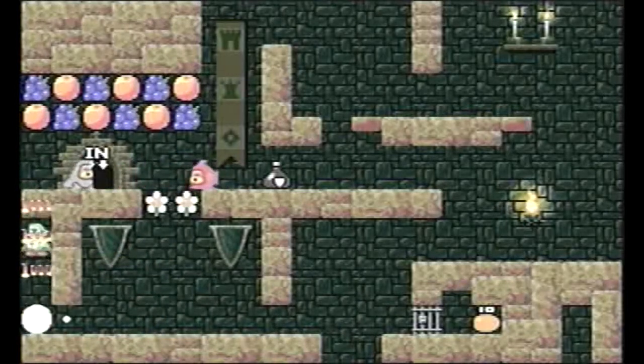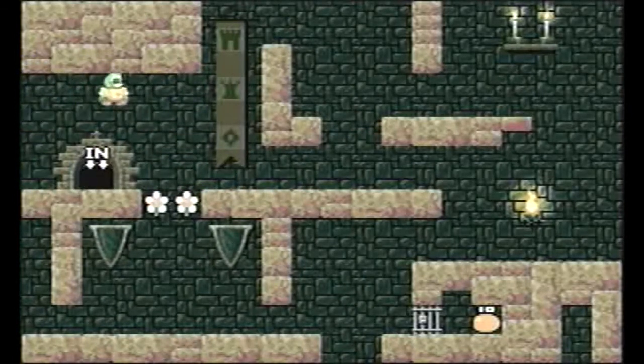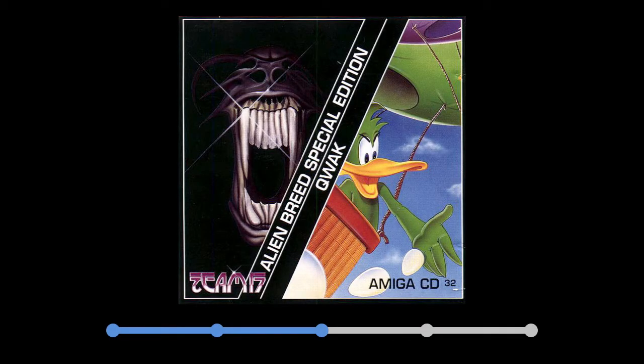Those were the words about Alien Breed Special Edition and Quack, published for the Amiga CD32. Initially I wanted to give these games a rating of 4, but I think I'll stick with a solid 3 instead. The reason being that these games don't feel like CD32 games — they're simply Amiga games placed on a disc. They really should have put a decent soundtrack on Alien Breed, as that would really have added to the mood of that game.